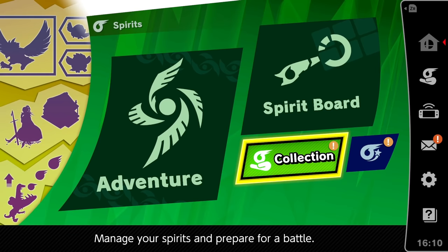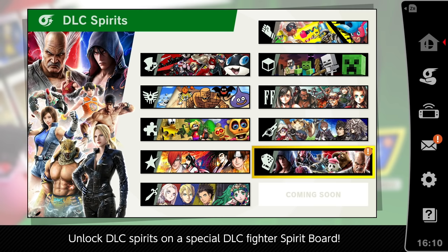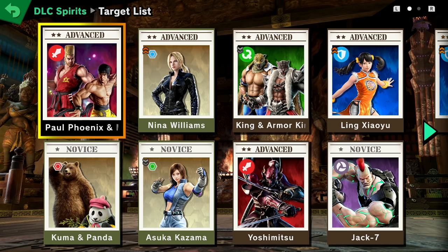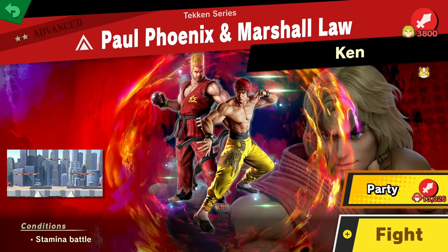Alright, we are now gonna go into Spirit Board mode. We got the DLC spirits right here — Tekken stuff going on, pretty cool. There's one more left. In the Spirit Board we're gonna go through and see what we can do — get all these spirits. We got Heihachi Mishima — that spirit is gonna be awesome. Let's start with this one.